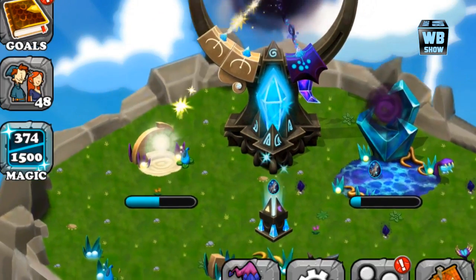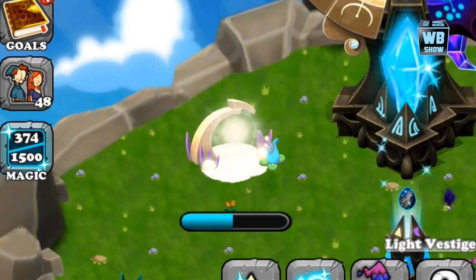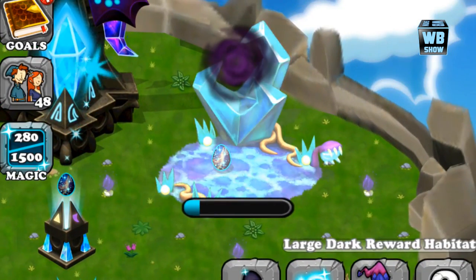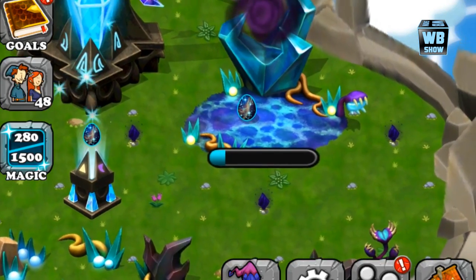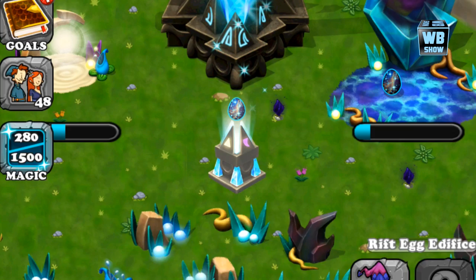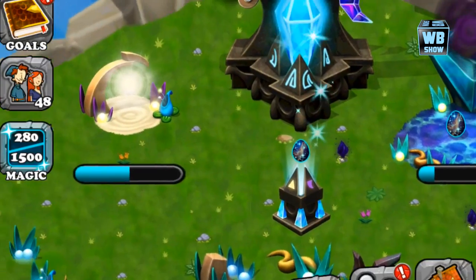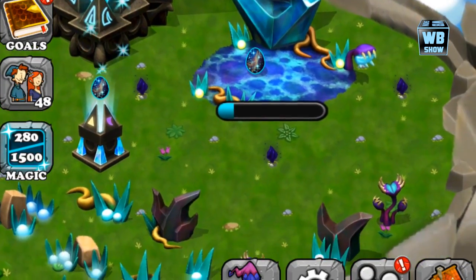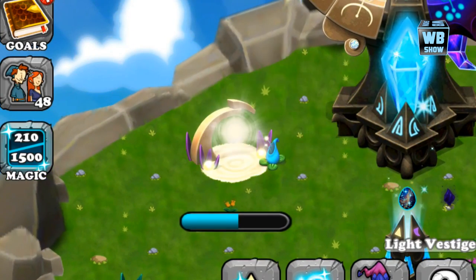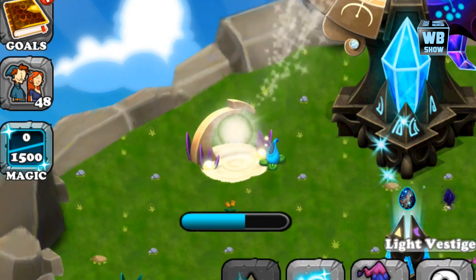Welcome back to another DragonVale video. This is a Q&A since people are asking about the light and dark dragon. Going over what I know since the last video — they made an update with the zombie dragon, and within the new update there's always like a new update code.